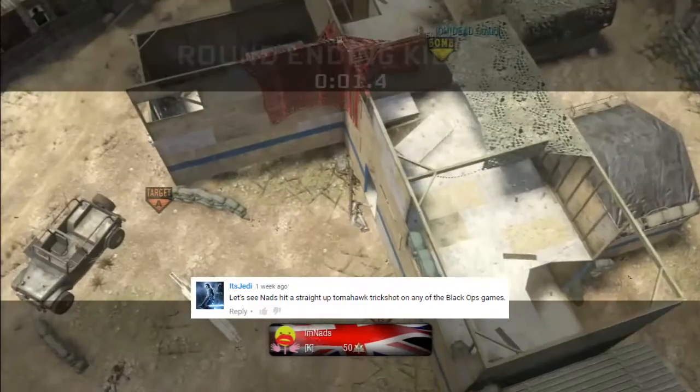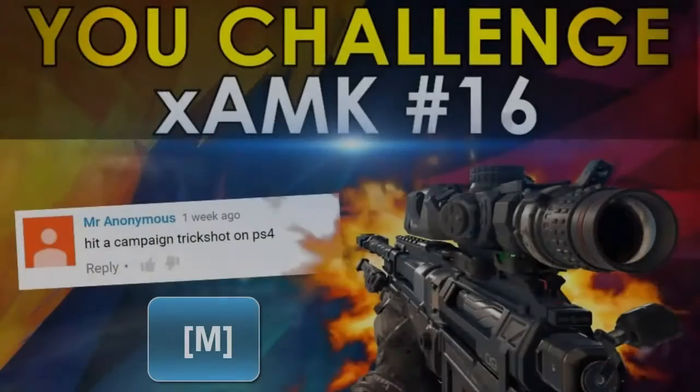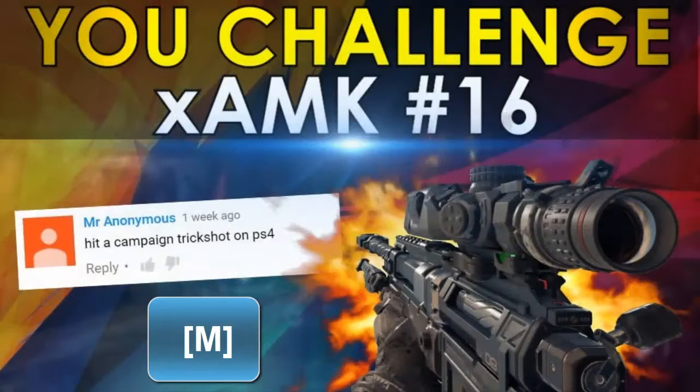And finally, It's Jedi wanted to see a straight-up trick shot on Black Ops 1. Personally, we don't know how Nads does it, but he completes that there on Firing Range in his favourite drop back spot. Honestly, we have no clue how he does it, but he hits another one there on Firing Range. Absolutely amazing.